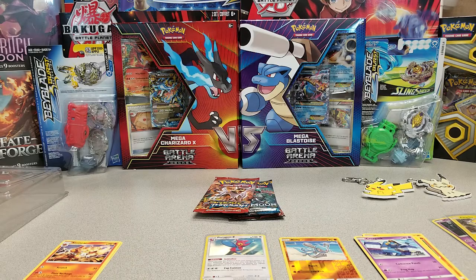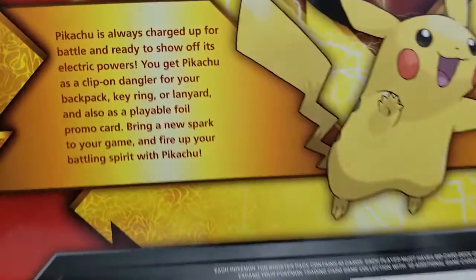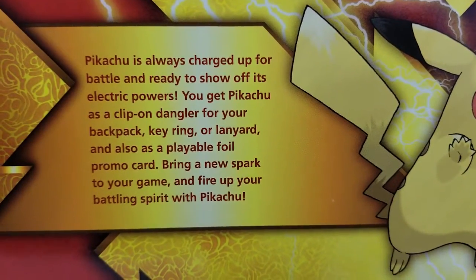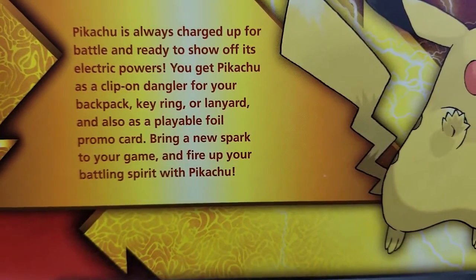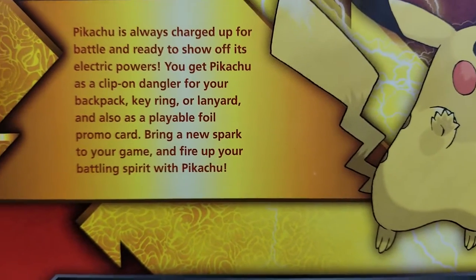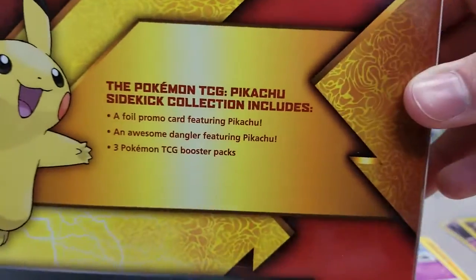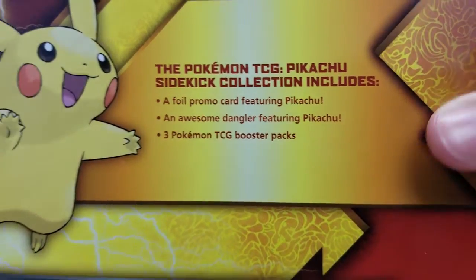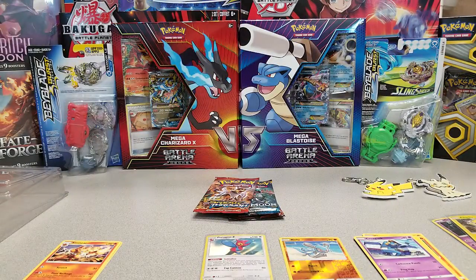The box says: foil promo card, awesome dangler, three packs. It doesn't even mention the code card on the back of the box. It says 'Deliver a Thundershock with Pikachu — Pikachu is always charged up for battle and ready to show off its electric powers. You get Pikachu as a clip-on dangler for your backpack, key ring, or lanyard, and also as a playable foil promo card.' It does say PTCGO Online on the back, but no mention of the code. Very interesting.